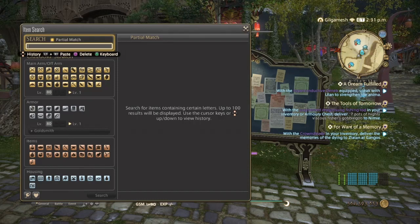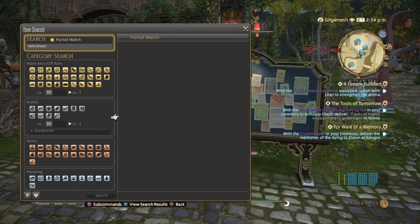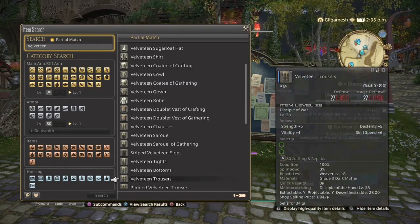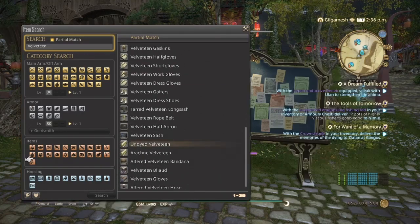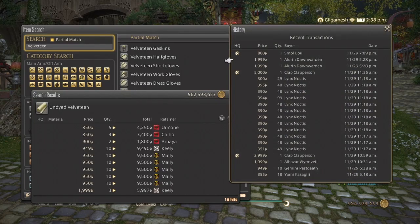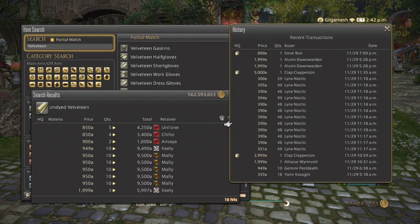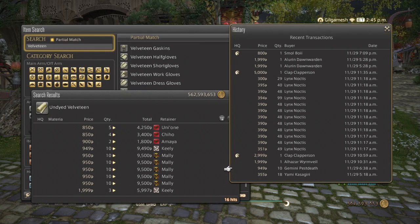For Weaver, we have Undyed Velveteen, Undyed Woollen, and Undyed Felt. Starting with Velveteen — there are a lot of items that require it. We have 16 hits on my server, which isn't bad. Someone clearly bought up a large amount, probably crafting a lot or doing Ishgard restoration, which uses some of these items. For Ishgard restoration, you mostly only need high quality materials, so prioritize HQ, but go by what your sales history shows.